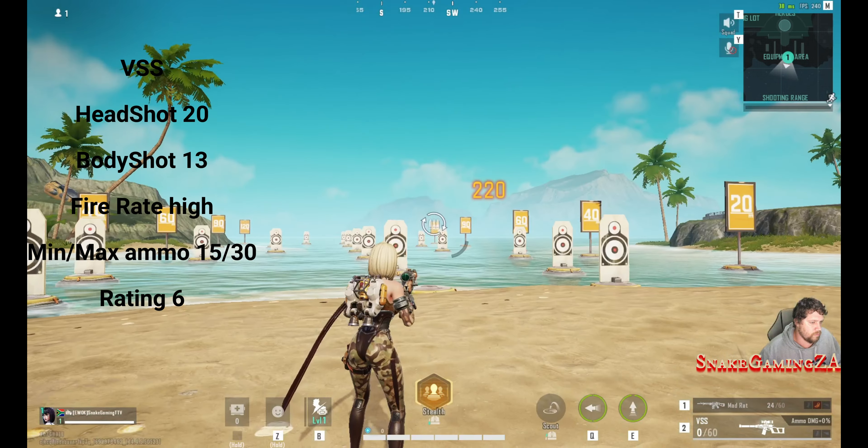Now for the snipers, the Bar 95 — the single shot bolt action — massive 143 headshot damage, 68 body shot, only a slow fire rate, and ammo capacity between 5 to 9. I gave it a 9 out of 10. If it had a slightly higher fire rate, I'd pick it all the time.